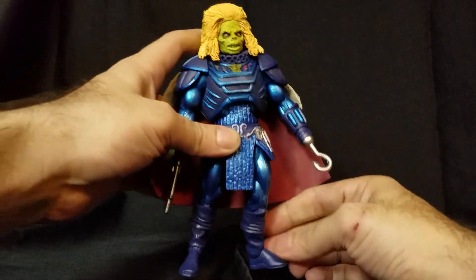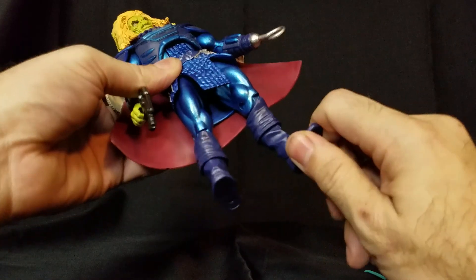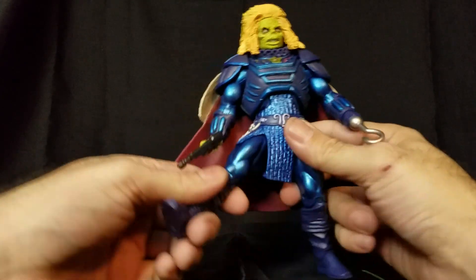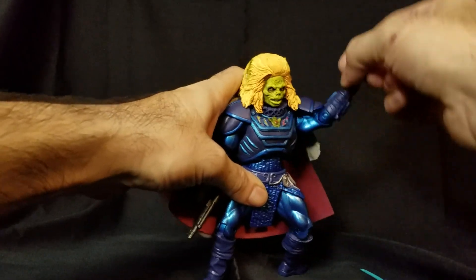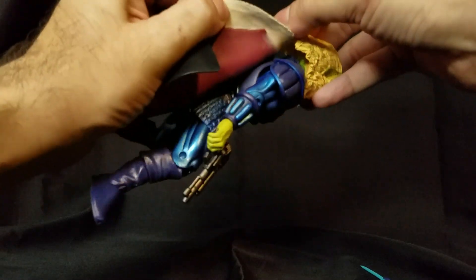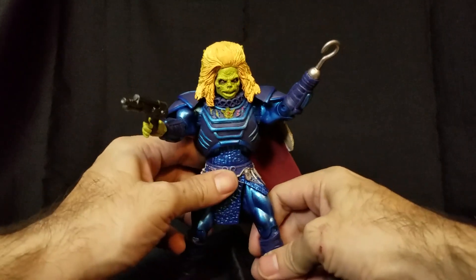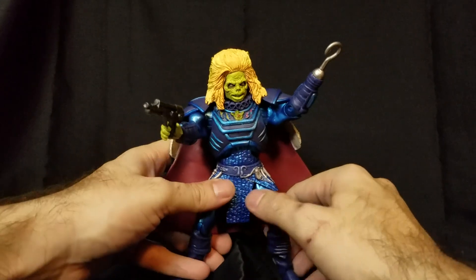He's got standard Masters of the Universe articulation. The boots have a slight ankle rocker — not a lot, but it's there. Some of the most important aspects for a figure today are thigh rotation and the ability to do a wide leg spread action pose. The hair does prevent full head movement back and forth. The cape is glued on in the back. He's also got a cool little gun. You're probably not going to get him to sit on most vehicles, but he was never really on a vehicle in the movie anyway.